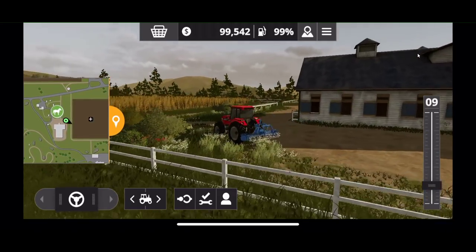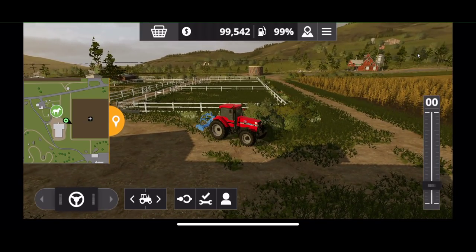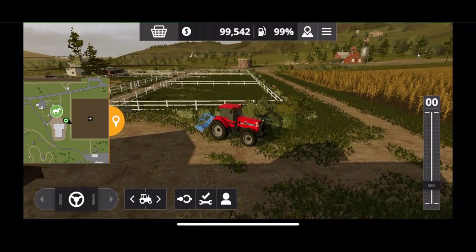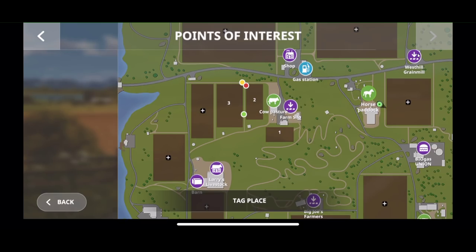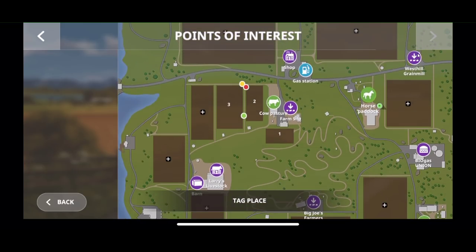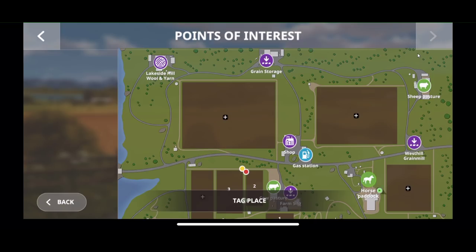That gives you an idea of what the map looks like. We'll be going more in-depth as we play. Let's go through the interface now — we did go through the shop already. This is our map. This is the whole map by the way — you can't really zoom in any more than what we see here. We have the shop, and up at the top there we have the grain mill. There's a sheep pasture, so you can raise sheep — you're going to need a mower because they eat hay and grass. We have wool and yarn on the left side — that's where you sell your sheep products.